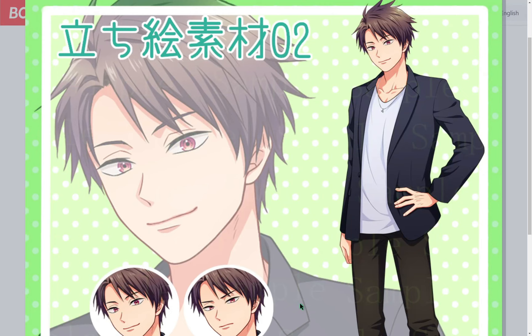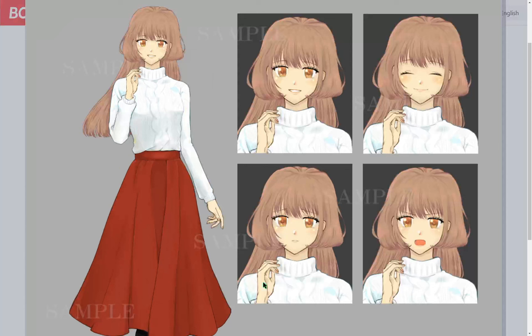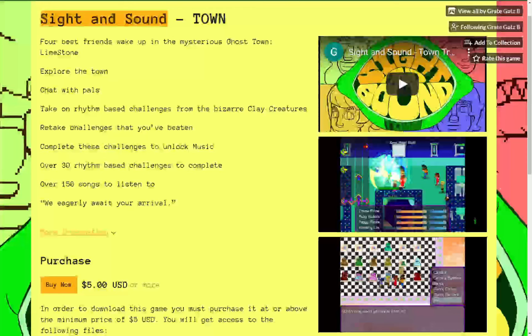A character art of a male by Takedo. A Sister by Maruma Shumaro. And a Woman in a Sweater by Natsu.